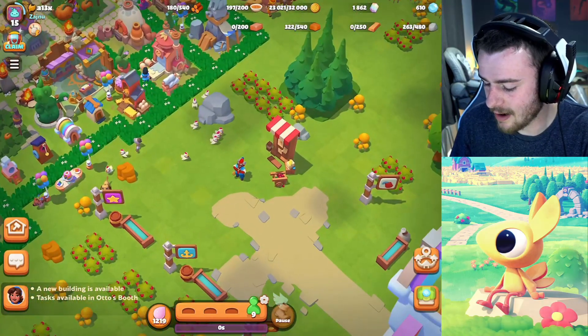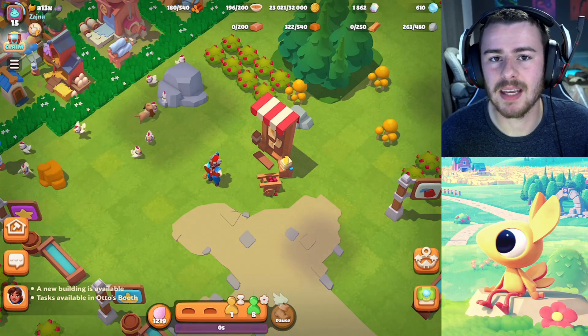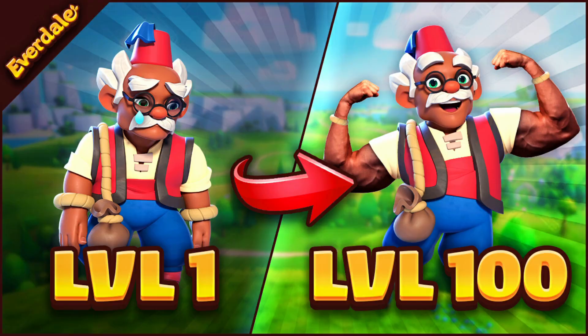Idea number four is an idea I actually made a video on very recently, and that is this little guy right here — Otto. I would love to see Otto have a little bit more of an update in the game, being able to progress through like your ships do through the harbor, just leveling up as you also progress. So later game, Otto is a little bit more powerful.